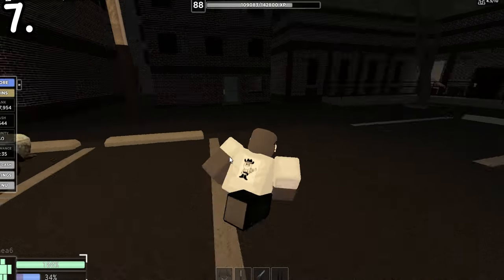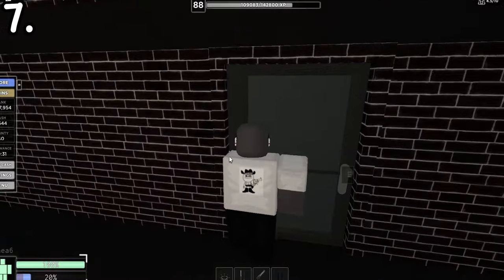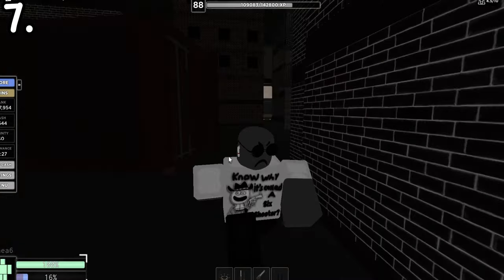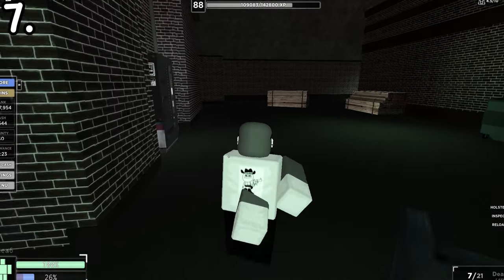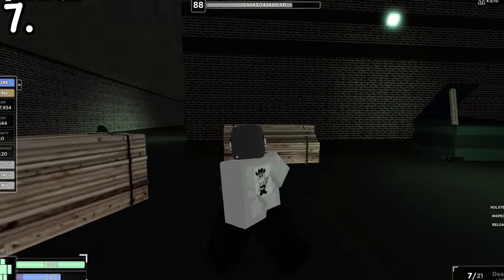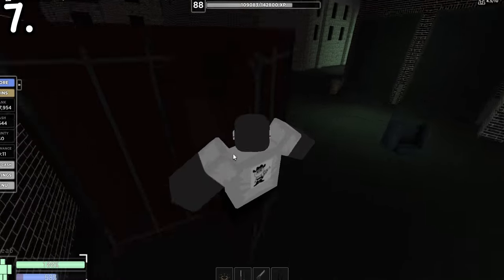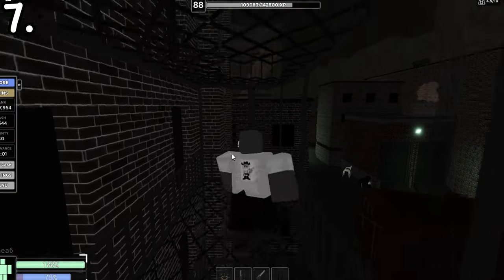In scrap piles you'll usually just be getting scrap or valuables, but there's one scrap that hadn't been available for a while called the floppy drive. It was just in the files with a zero percent chance — you could never get it. In this new update you can now actually get the floppy drive and it sells for the same six hundred dollars.